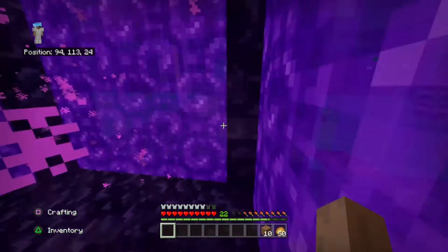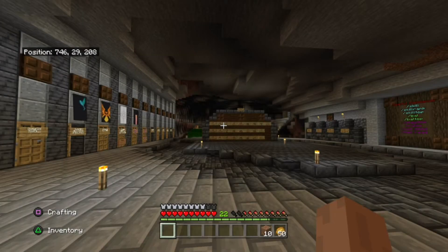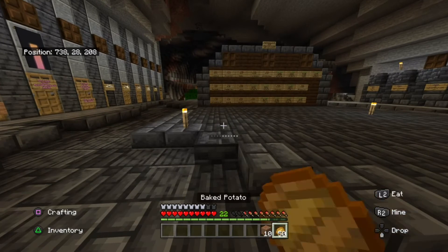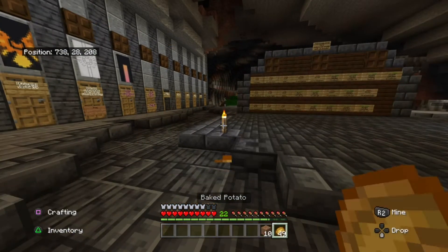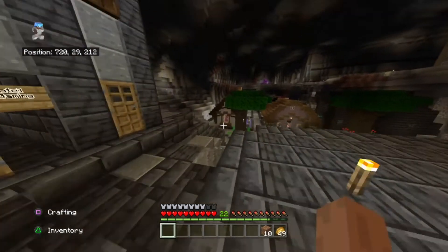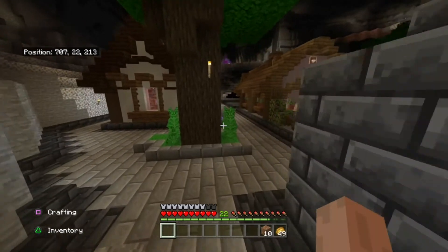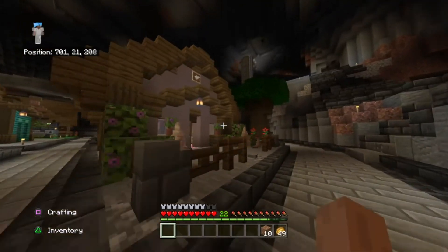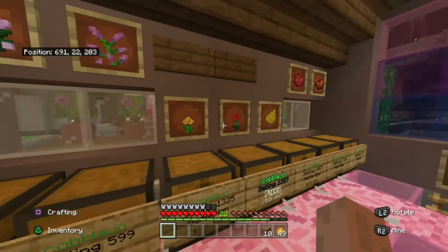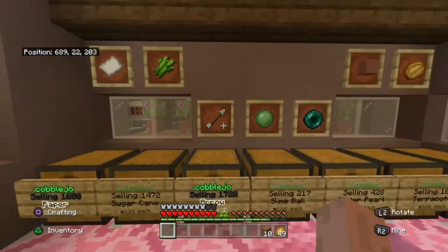I wasn't too sure when I first started if I could die down there because of the world it's in. But I looked at an Enderman and yeah, he started to kill me so I had to run away — he scared me, he was mean. Let's go take a look at some shops now. We've got a few shops here and I'm not going to go into every single one, but I'll show what some of them have. Like this one has flowers, saddles, dice, ender pearls, stuff like that.